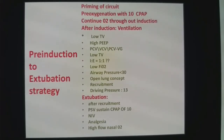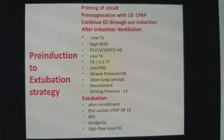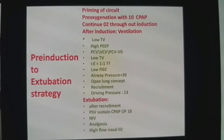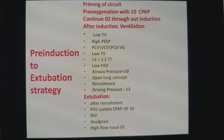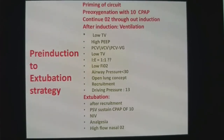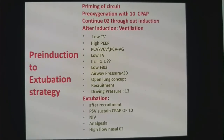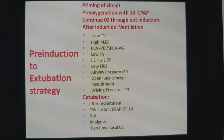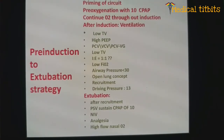Many people have a habit of doing endotracheal suctioning during extubation — do not do it. Endotracheal suctioning creates atelectasis, and you end up transferring the patient to the recovery room or ICU with atelectatic areas. If you must do endotracheal suctioning, do thorough suctioning in a paralyzed patient, and after suctioning, recruit the lung. Recruitment should be followed by active CPAP with sustained pressure, HFNC, or NIV.